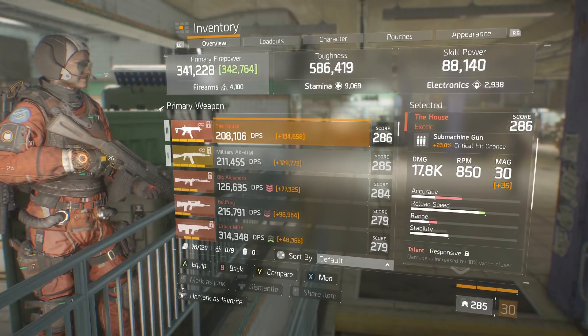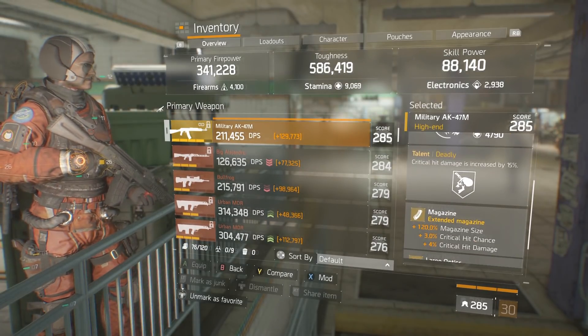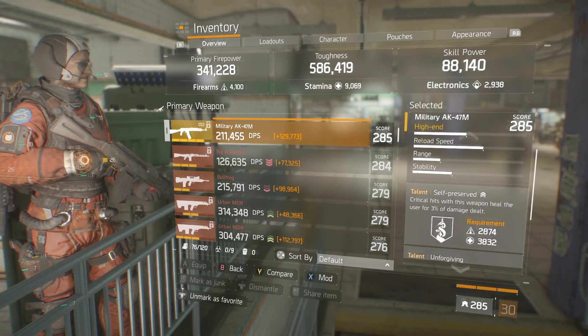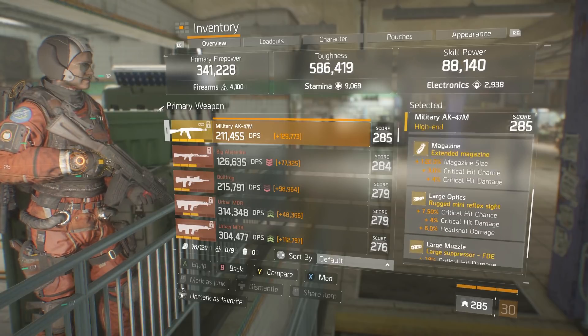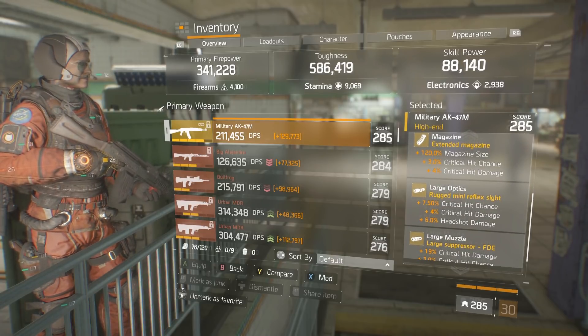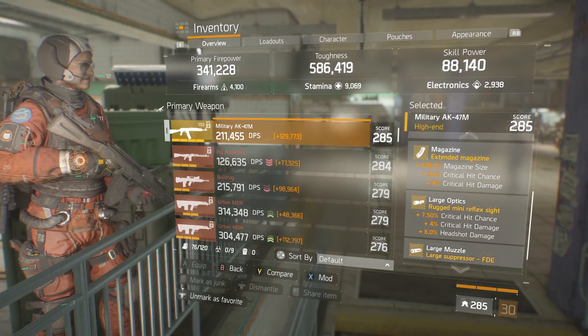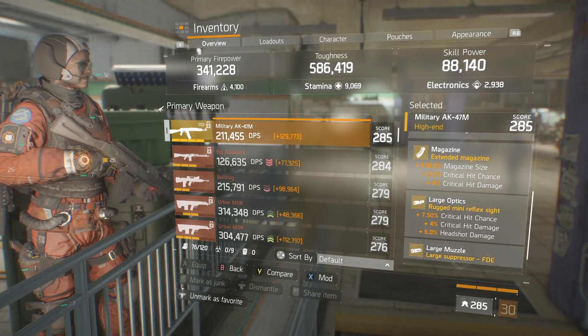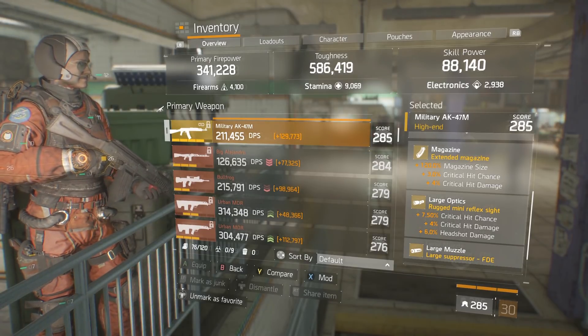Our weapon is the AK-47 with self-preserve, unforgiving, and deadly. We're going to be getting a lot out of that self-preserve. All of our mods are going to be crit chance and crit damage: crit chance on our optics, then crit damage on our muzzle, under barrel, and magazine — because we want max crit chance with max crit damage, which gives us the strongest bleed. That's what we're going for: the strongest bleed.